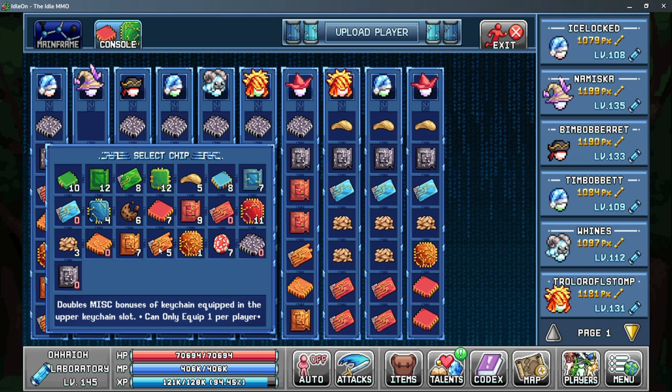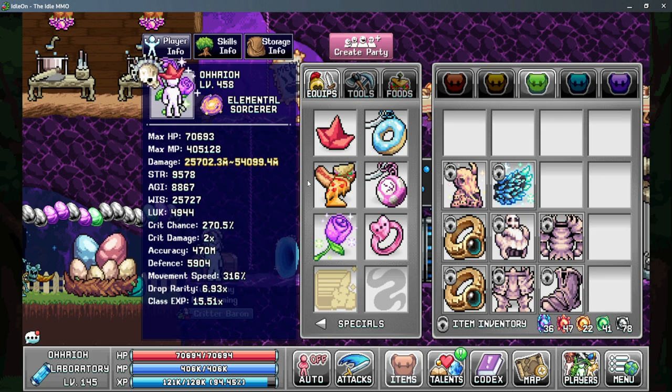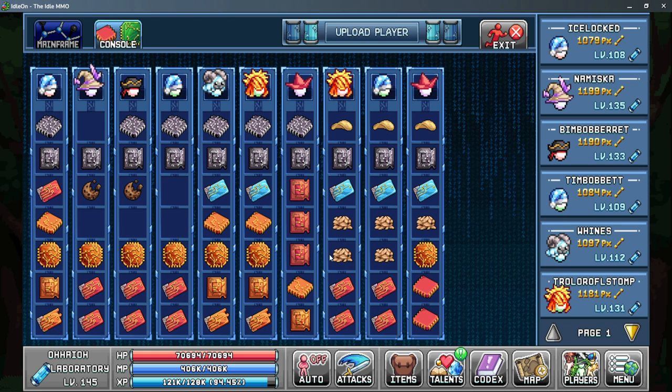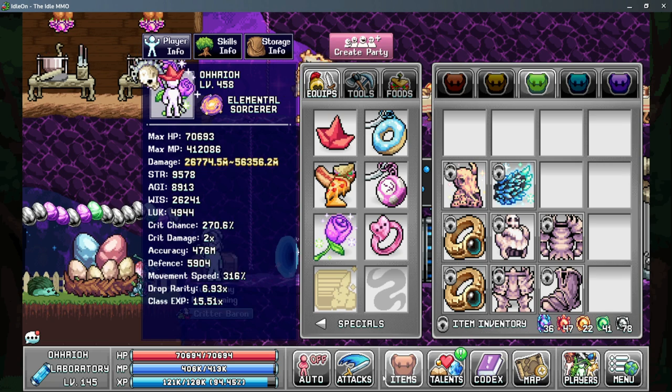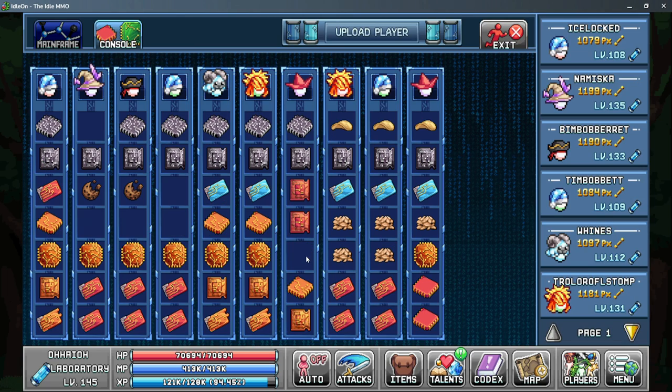Now depending on the keychains that you have it may be worth taking off the keychain doubler and using another total skilling efficiency chip, as this is going to give you more efficiency than probably having a 6% doubled keychain. We can check that — going in we're at 1304 efficiency, then putting back the keychain slot and checking again we dropped by 30 million efficiency. So make sure you're actually min-maxing your character and take screenshots so you remember, but as you increase your stats this may change.